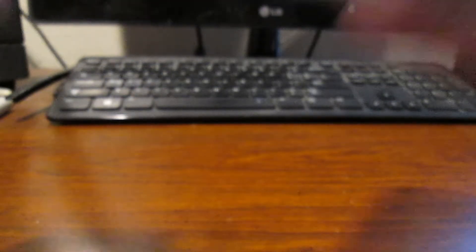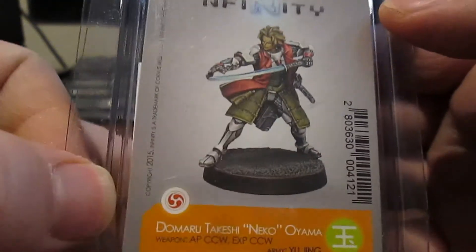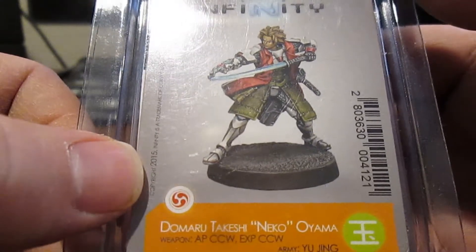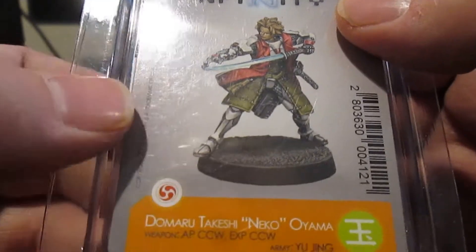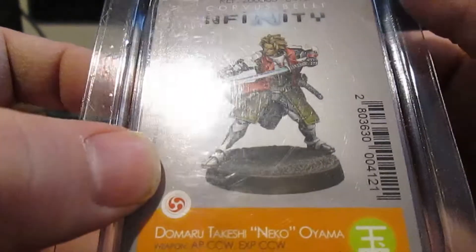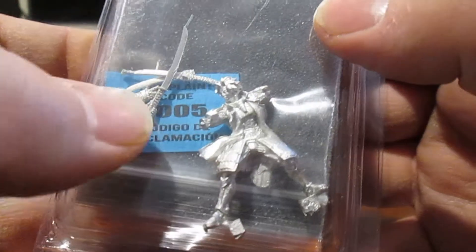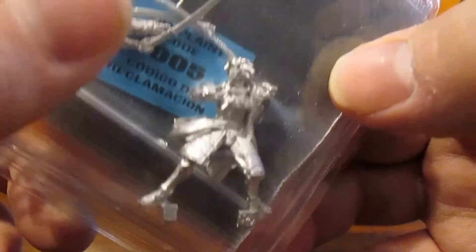Now we're going to the blister packs. The first one is Domaru Takeshi Niko Oyama. I believe this is a leader type — at least you can have him as a lieutenant. His weapon is an armor-piercing close-combat weapon, explosive close-combat weapon. On the card you can see the miniature with one of the swords drawn and a scabbard with the second sword. I just love the Japanese look about him.